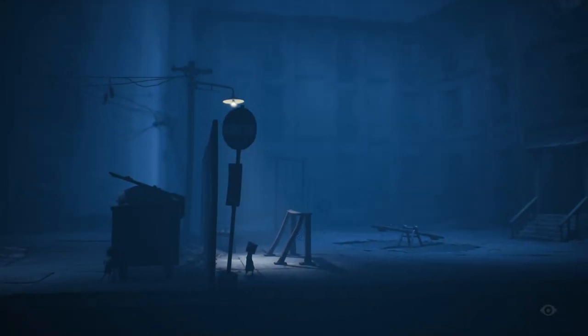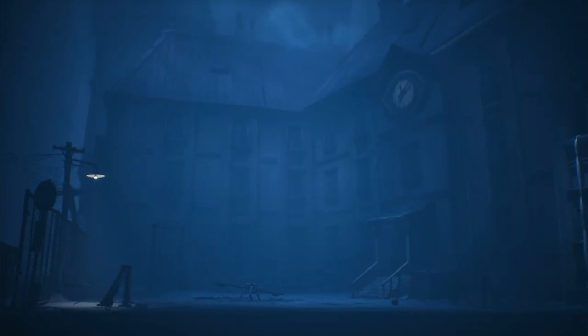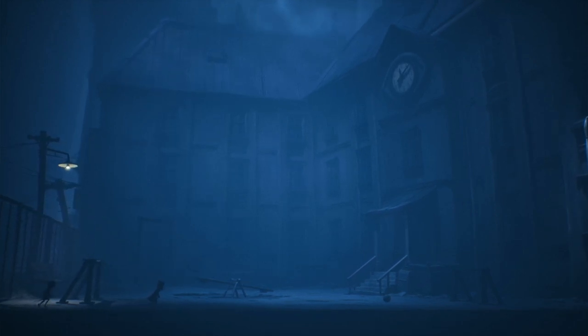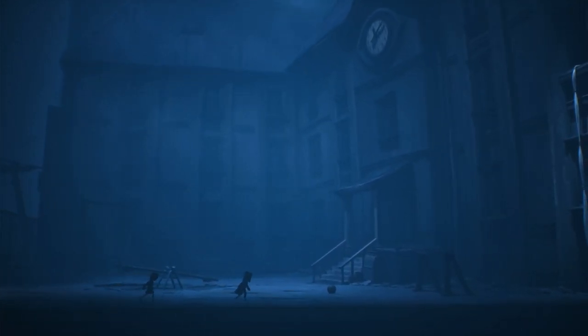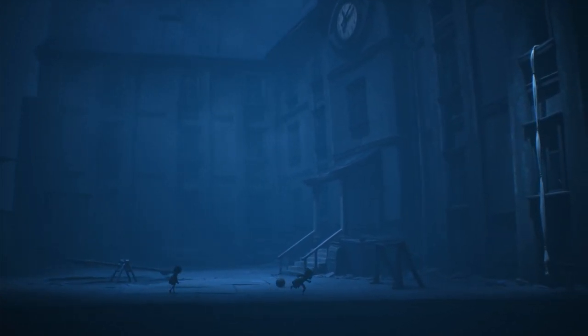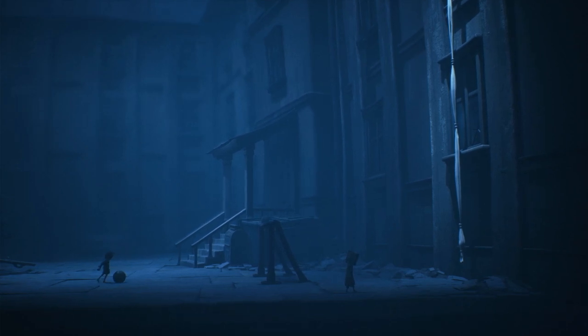Amid the eerie landscape, Mono also comes across spectral echoes of children — ghostly, glitching remnants suspended in the unknown. In a peculiar twist, he finds the ability to absorb these ethereal entities through interactive encounters, further deepening the enigma surrounding his unsettling adventure.